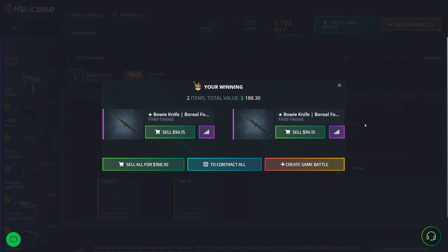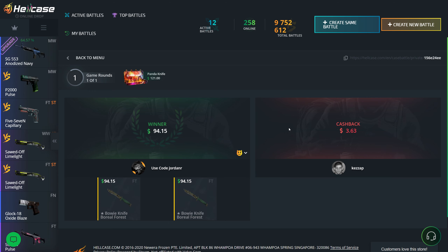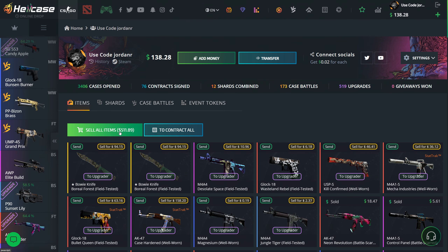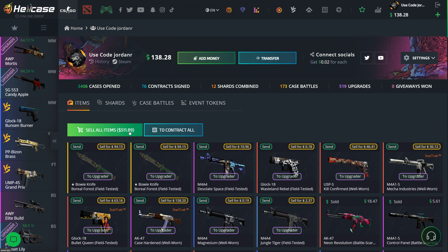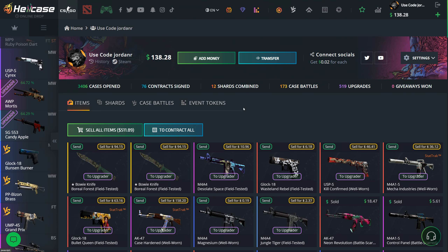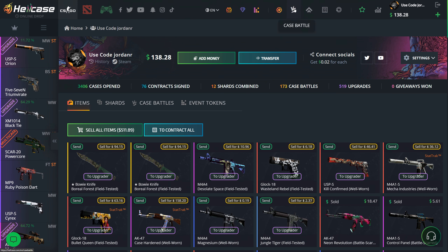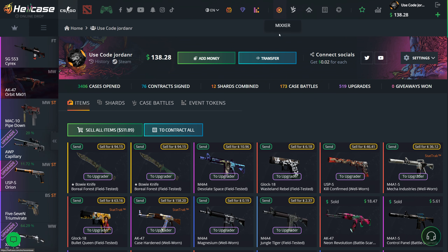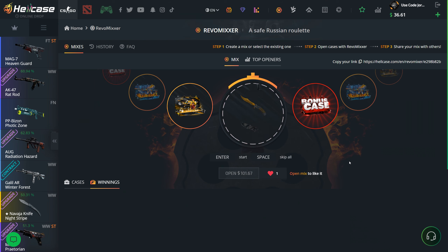I'm going to go ahead and join this battle — it's just a $5 M4 case to start off and then a $90 case right after it. We don't pull anything great there, but we pull something good here and get 158 — okay, that is a really good start. 223 to start off the video, already doubling my money right there. That was a really good win, we're looking really good.